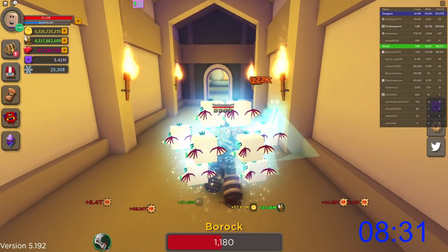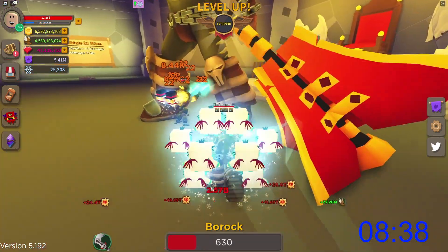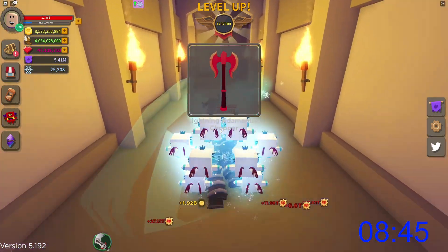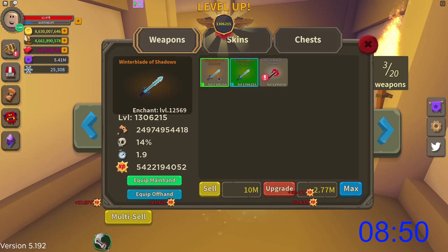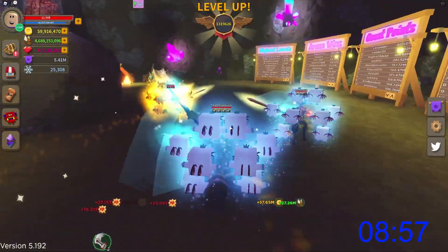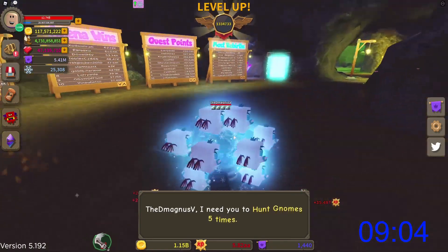Everybody else is right behind me — yeah it's just the one guy, perfect. I'm going to go in, get a hit, leave, let them get a hit, and they should finish him off. Got a hit — perfect! I should level up. Less than a minute left — max upgrade this one. Let's get a quest, maybe it's a quick one. Dungeon master, demon king — hunt gnomes five times.